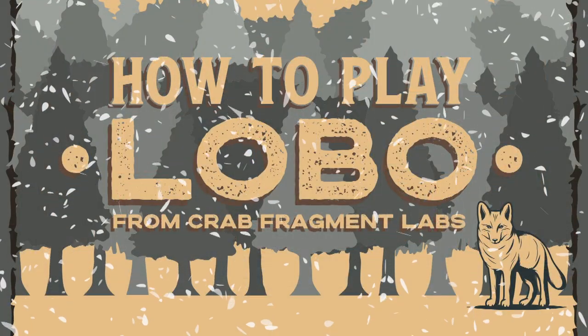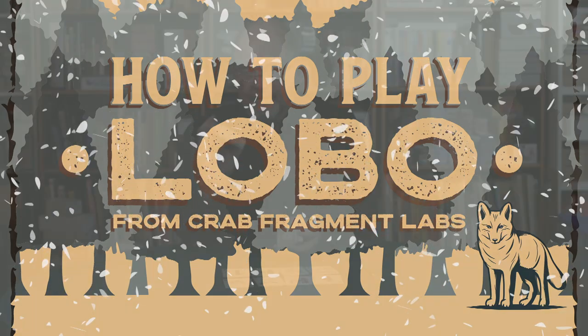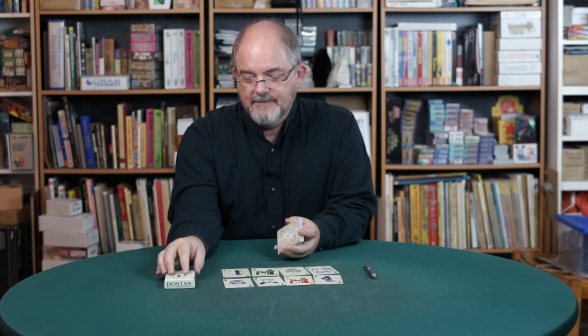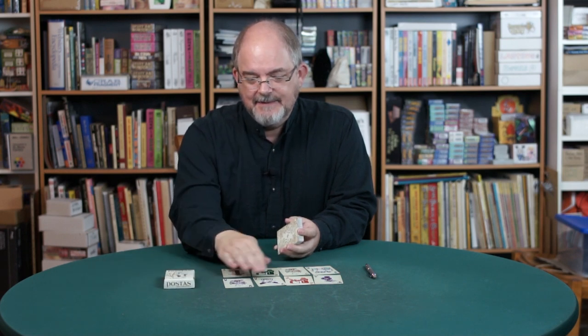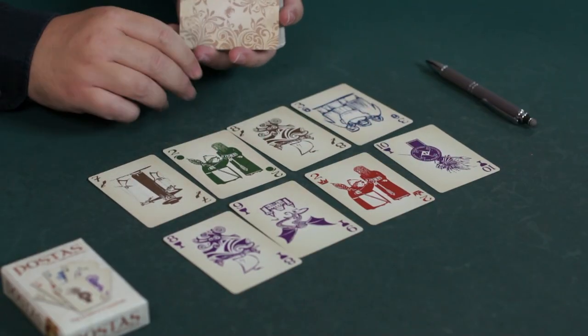Today we are playing Lobo. The Post-Aus deck is a real simple deck — it's five suits numbered one through ten. There is an eleventh card in there because you can also play all the Vines games with this deck. That's another five-suited deck with eleven ranks per suit.